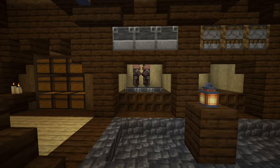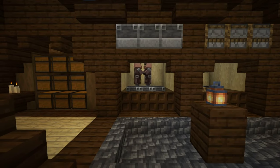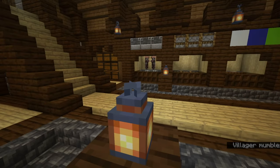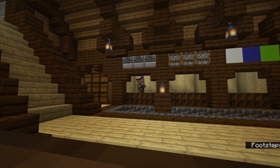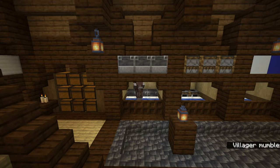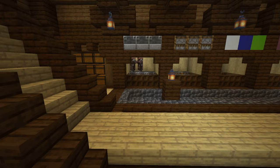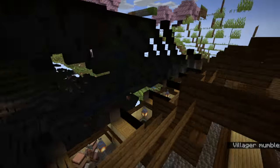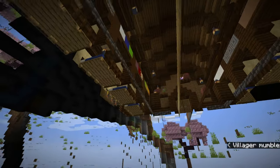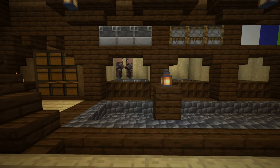Since I have villagers here — not adding any more because noise complaints — you have to give each grouping 32 bread. This will activate their willingness mode and make them start dropping a lot more XP. Instead of giving only about 4.5 XP on average per trade, they start giving 9.5, which means this setup gives you way more XP — more than double — making it pretty much better in the long term.